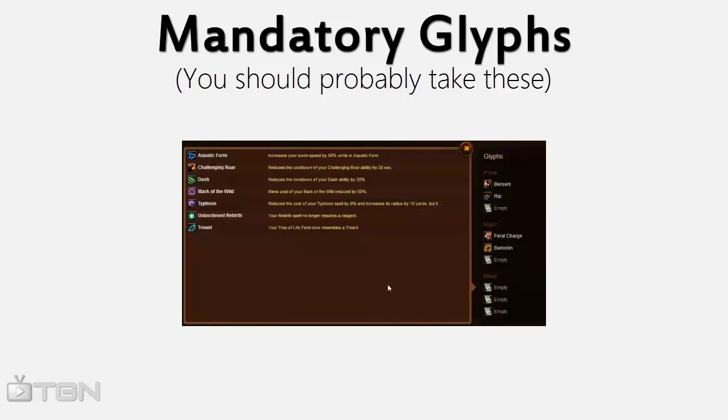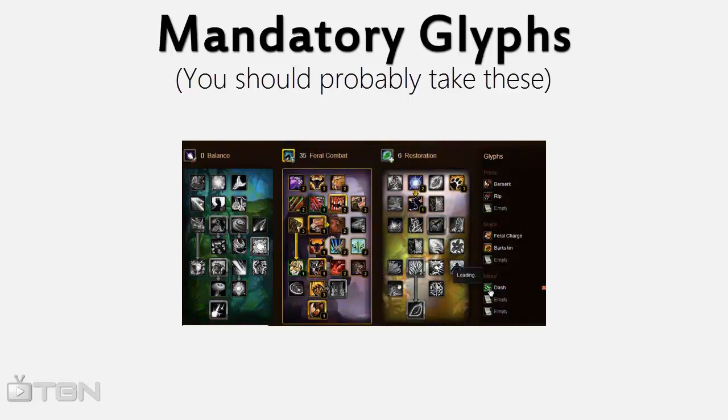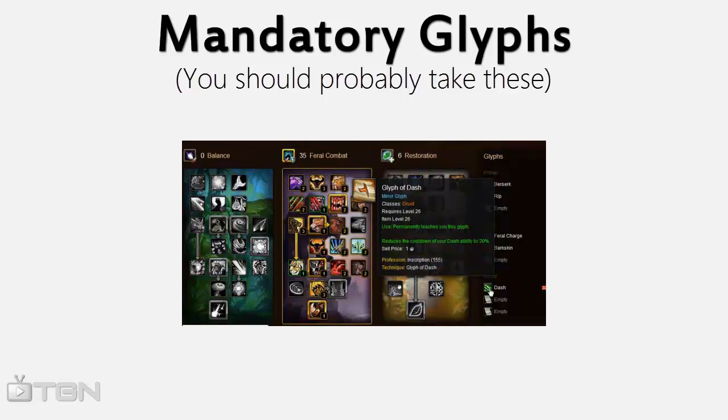As far as minor glyphs, there's really only one mandatory glyph, and that's Dash. Since it's a root break now, having a root break on shorter cooldown is entirely necessary.